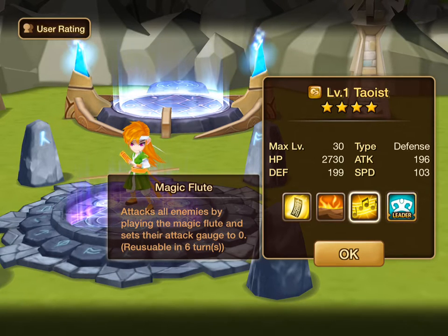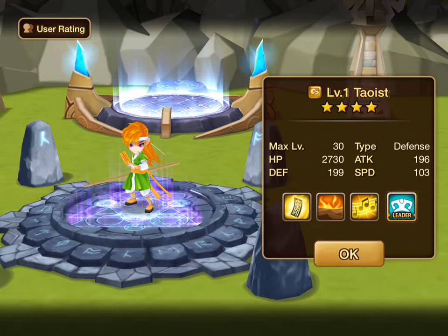Magic Flute — attacks all enemies by playing the Magic Flute and sets their attack gauge to zero. I'm pretty sure this does damage, so that's pretty good. That's a 100% activation rate for setting their attack gauge to zero, so you just need high accuracy. It goes straight to the resistance versus accuracy check, but it will definitely attempt to do this. This monster is basically designed to inhibit other monsters from moving.